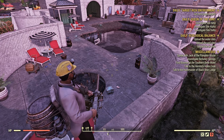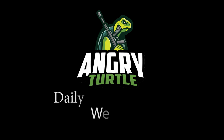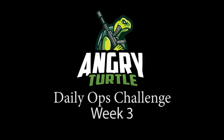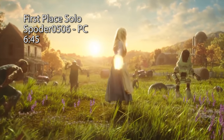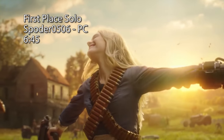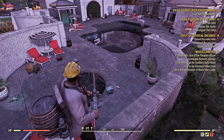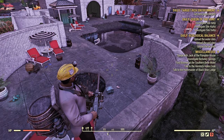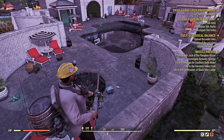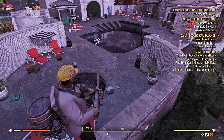Before we finish, here are the results of our Week 3 Daily Op challenge. The challenge was rolling pins in Daily Ops with no additional restrictions. For the solo run, first place goes to Spowder on PC with a time of 6 minutes 45 seconds. For the team, it's Meet His Minions with 4 minutes 57 seconds. Congratulations to the winners! Week 4 looks like it will feature broadsiders — join the Discord if you want to participate.